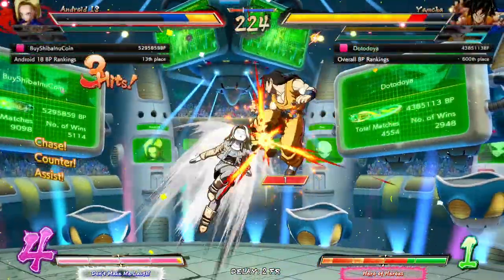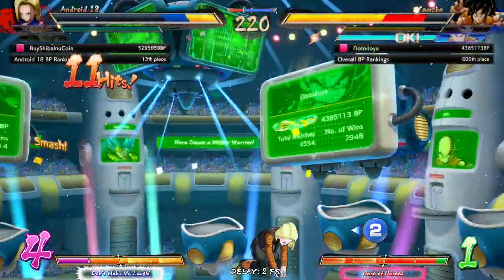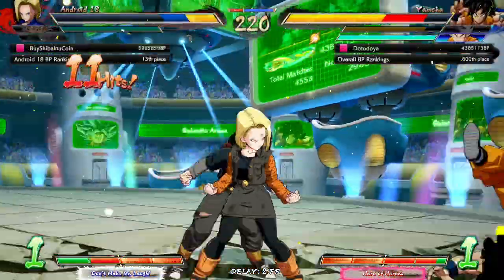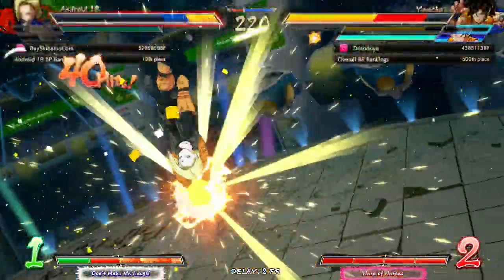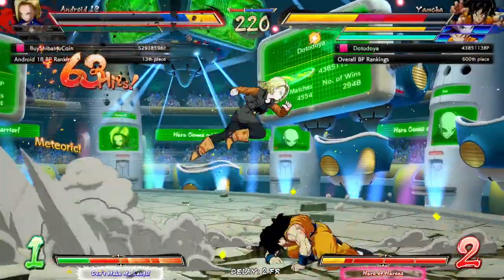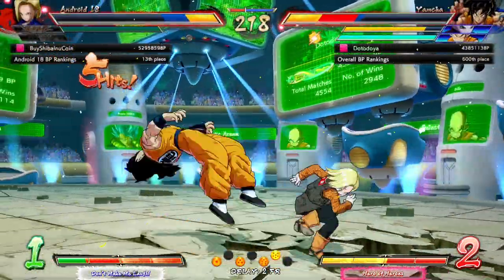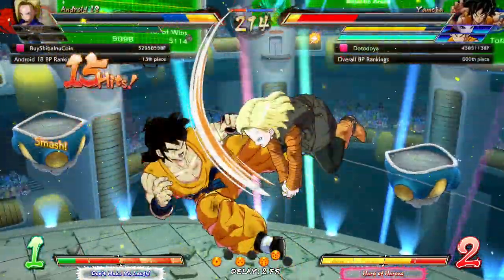I should have EX'd it. Nice UI Goku assist to stop him in his tracks. Huge 18 conversion into the corner. We're about to get jumped — looking like future Gohan right now. Sorry to all future Gohan fans, I'm a fan as well, but it happened. Street Fighter-like crossups, man — that button is so good. 18 is honestly a pretty good character.